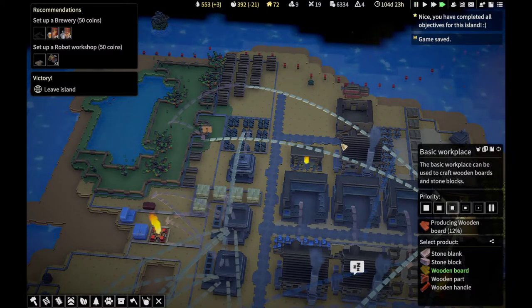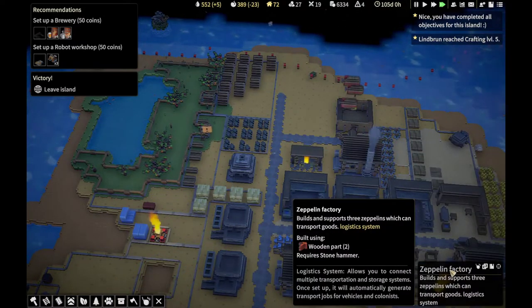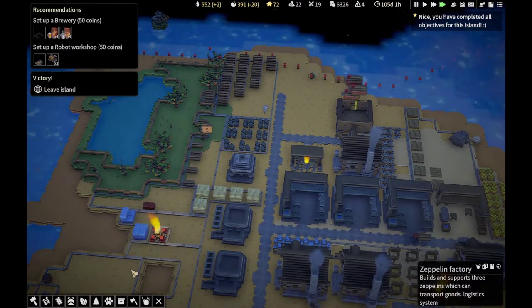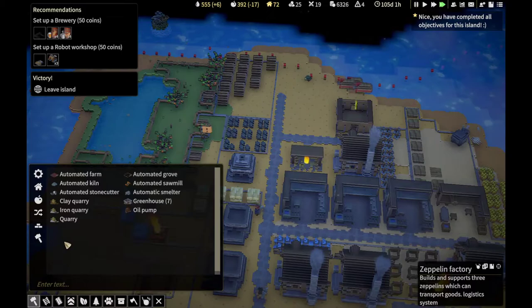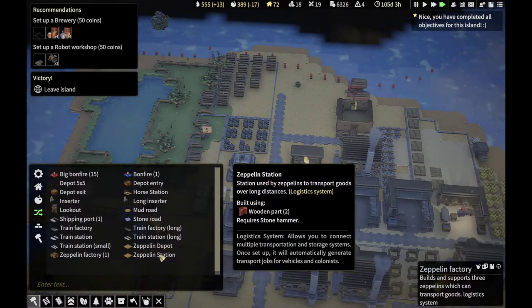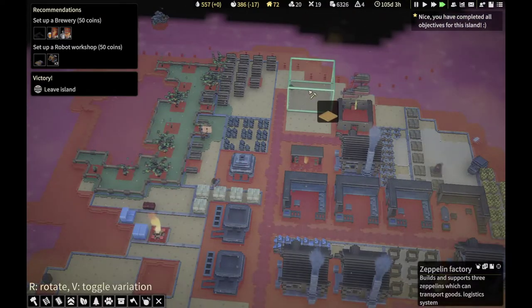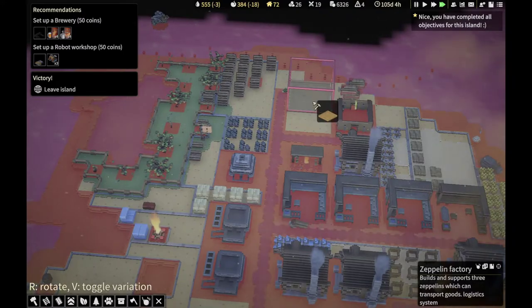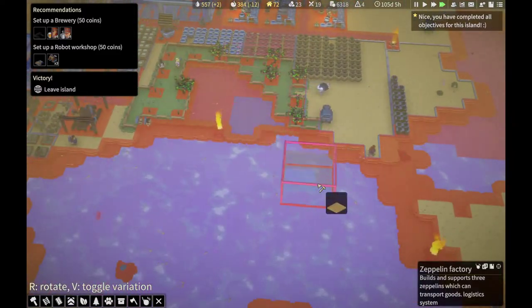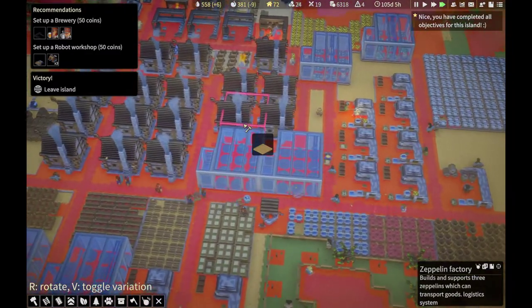Let's whack the speed up. So in the last episode, I built this Zeppelin factory. And in order to make good use of it, I now need to build two Zeppelin stations and two depots. So I'll do the stations first. I'll put one there — zoomed out too much.